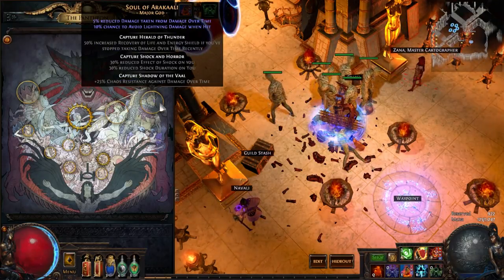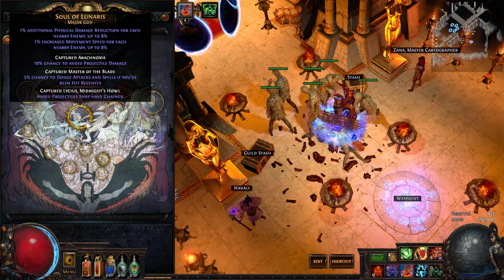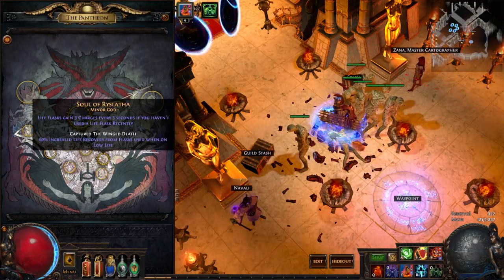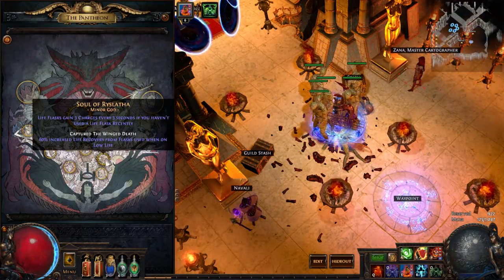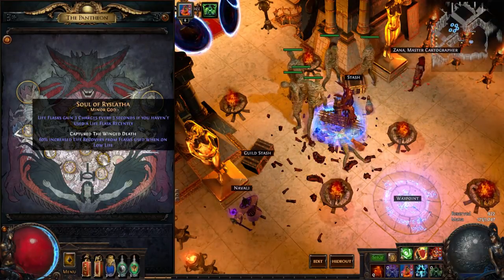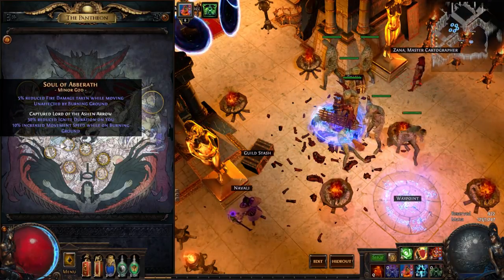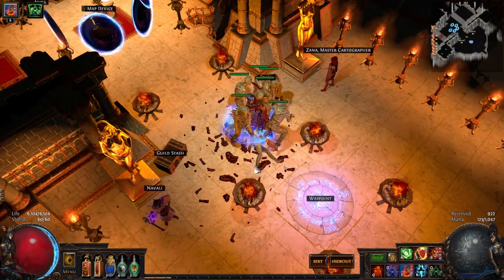For the Pantheon I use Soul of Lunaris basically all the time — this build has problems with physical damage and chained projectiles, since minions always chain them back to you. Avoiding chained projectiles is a huge quality of life benefit. The minor god gives life flasks three charges if you haven't used a flask recently, which is a godsend when you're Vaal Pact — you can stand away from danger and get all your flask charges back.